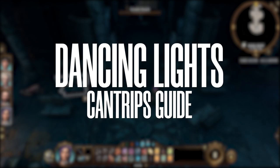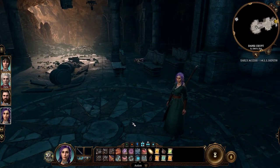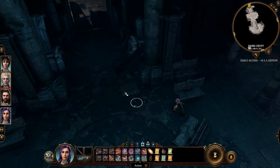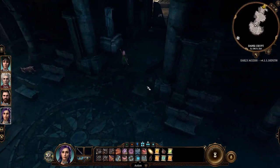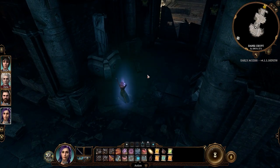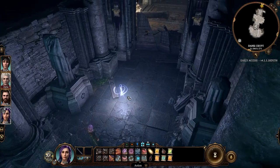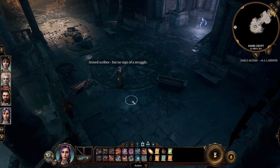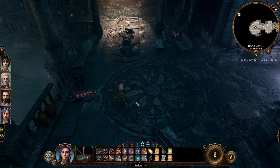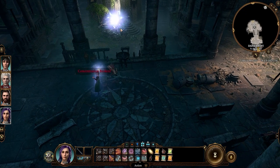Now for the next cantrip: Dancing Lights. Human characters and other races without darkvision won't see very well in the dark. You can see this is a pretty dark area — there's some light, so not completely blind, but still not great visibility. When you cast Dancing Lights it illuminates the area, which is nice. The difference from the Light cantrip is that Light you cast on someone next to you, while Dancing Lights you can place farther away even in the middle of battle.